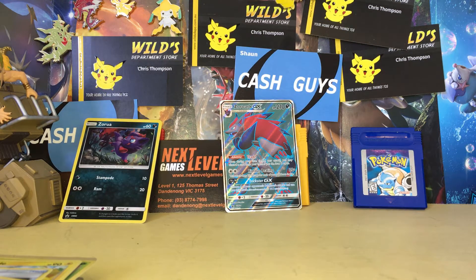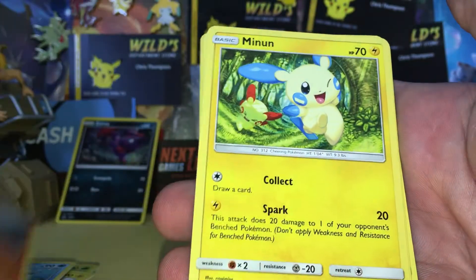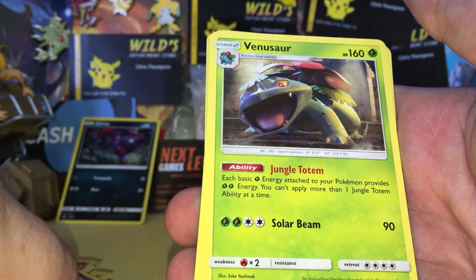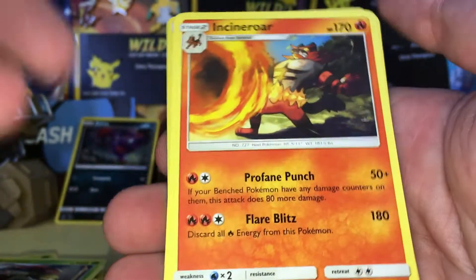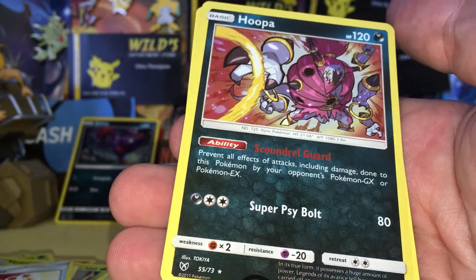Moving on to the next pack here, we've got another Mewtwo one. I'd love to pull a Mewtwo, which is the test tube Mewtwo — I think that'd be very nice. But at the moment I'll take anything, since my luck for this set hasn't been very good. We have another Qwilfish, a Torkoal, a Minam, a Jynx, an Ivysaur, a Venusaur to go with the Ivysaur. He is shooting a fireball out of his — we have a Pokemon Catcher, a Super Scoop Up Reverse Holo, and another Hoopa!